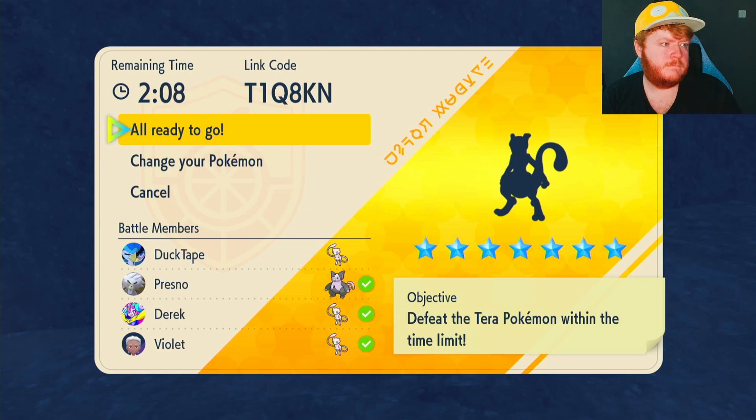The 7-star Mewtwo has just released and we were actually the first in the world to clear it, which is awesome. It hurt his brain a lot, but someone in our chat called Preznow did do the math and we were the first to clear it, so that's amazing.